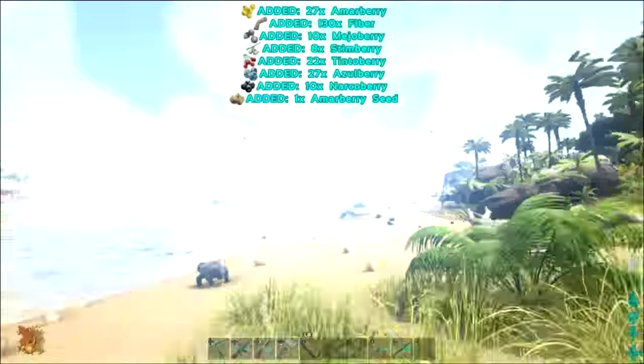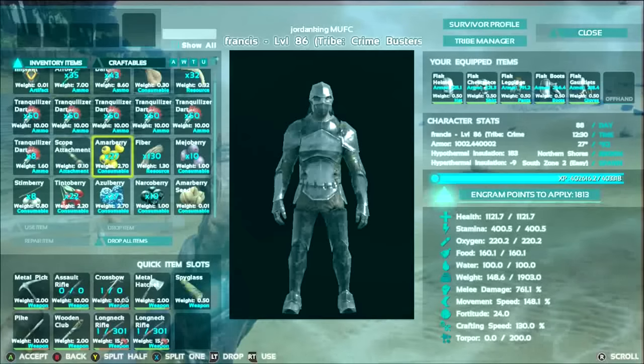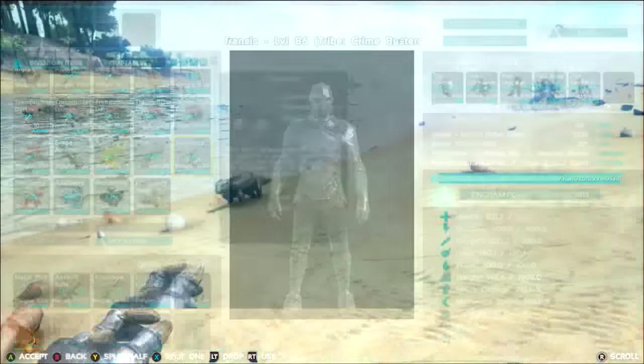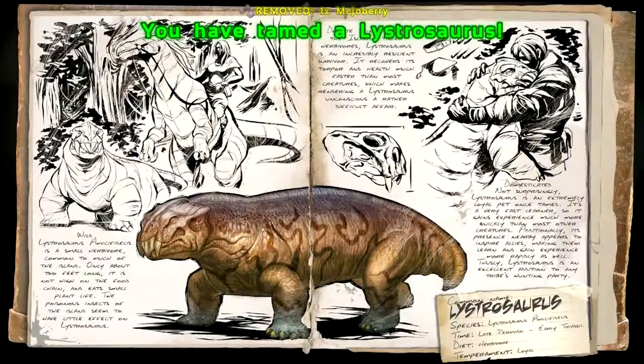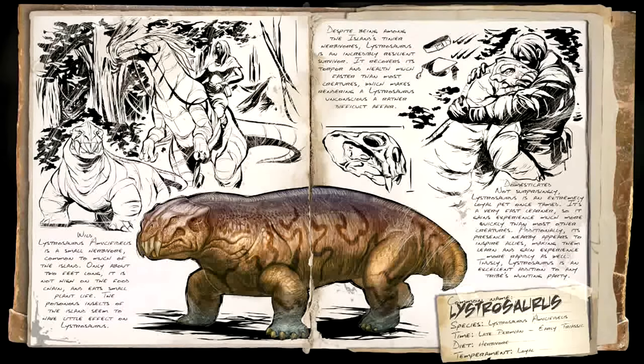So it's a passive tame — let me get some berries. The server is ridiculously lagged. We'll just do mejo berries; it should only take one or two just to tame this thing. As you can see it says 'feed while tame' — and we're tamed already! The Loistrosaurus — it's a small herbivore, common to much of the island. Only about two feet long, it is not high on the food chain, and it eats small plant life. The poisonous insects of the island seem to have little effect on this.